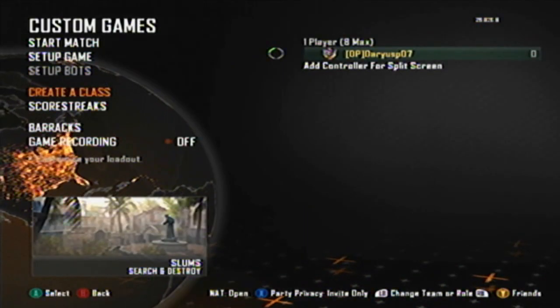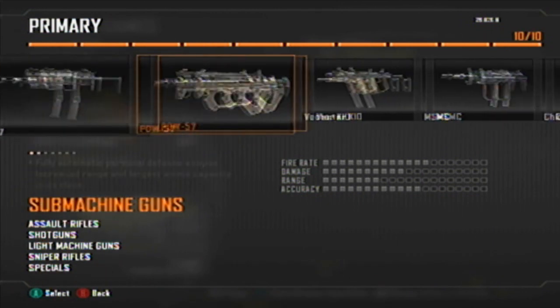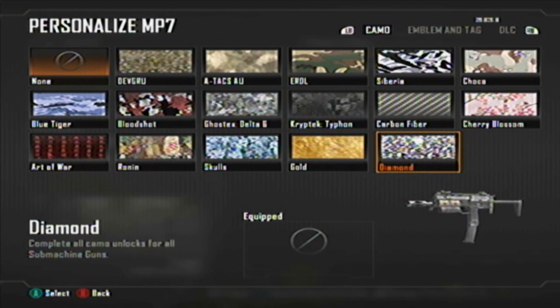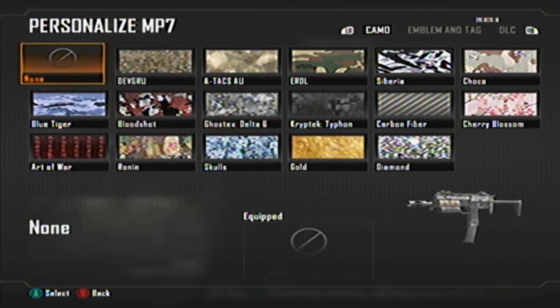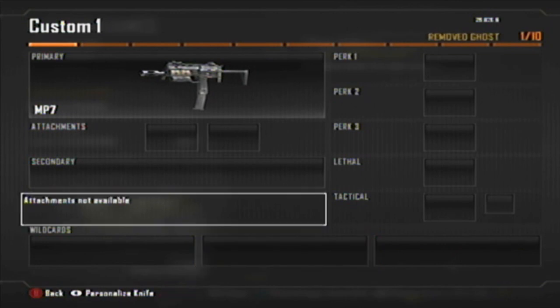Now you want to create your class. You can choose any SMG first, but why not start with the first one — the MP7. Do not put any camo on it; just make sure it's set to none. Take all perks and attachments off, take everything off. All you want is that naked gun.